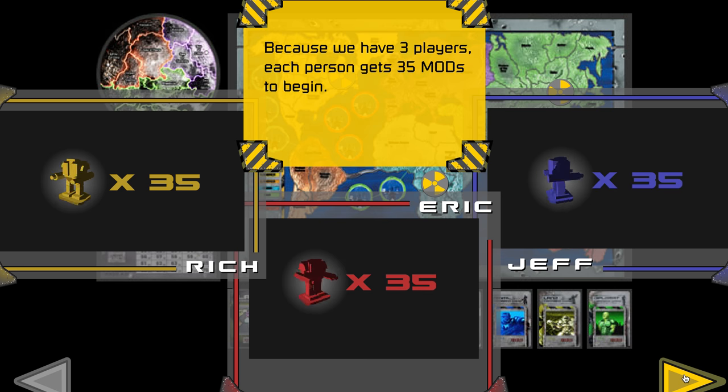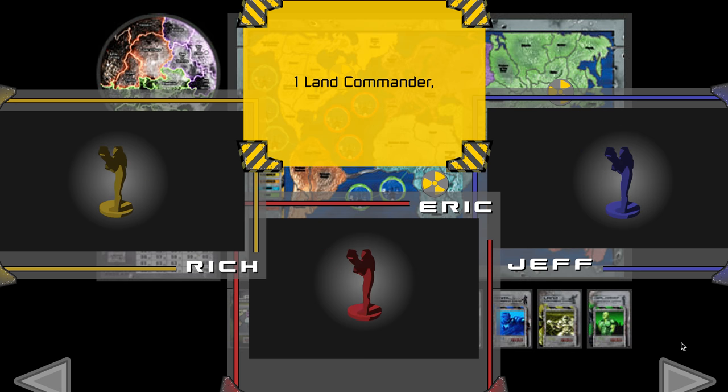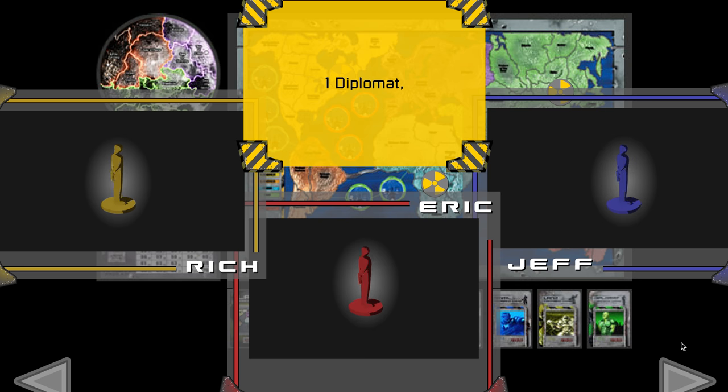Because we have three players, each person gets 35 MODs to begin. Each player also starts with three energy counters, one land commander, one diplomat, and a space station.